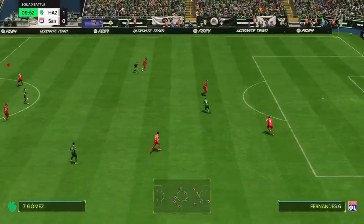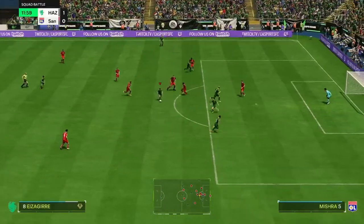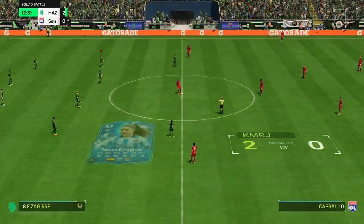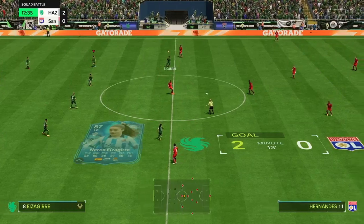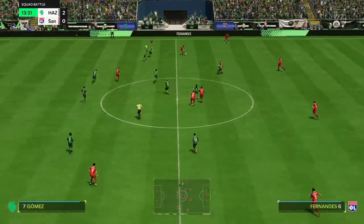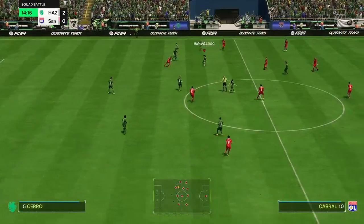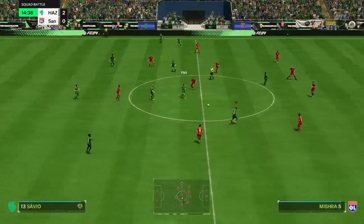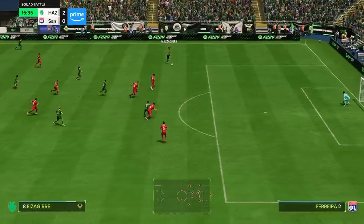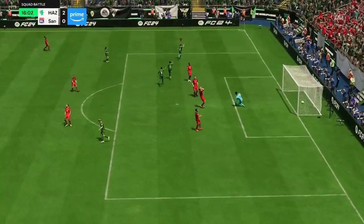Now let's test the dribbling. Wow, that was a good turn. I'll try a skill move here — I'm not great with skill moves, but she's done it well. Then a power shot — boys, this card looks insane. We're going to end the player review there because we've basically covered everything. If you've enjoyed and found this helpful, please leave a like — I've taken my time to help you and I think that's fair. Thank you very much for watching. We'll just quickly score again to finish it off — it's an insane card.